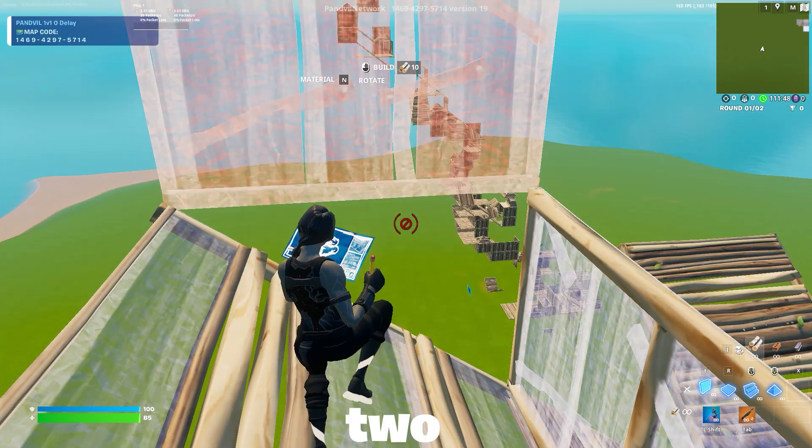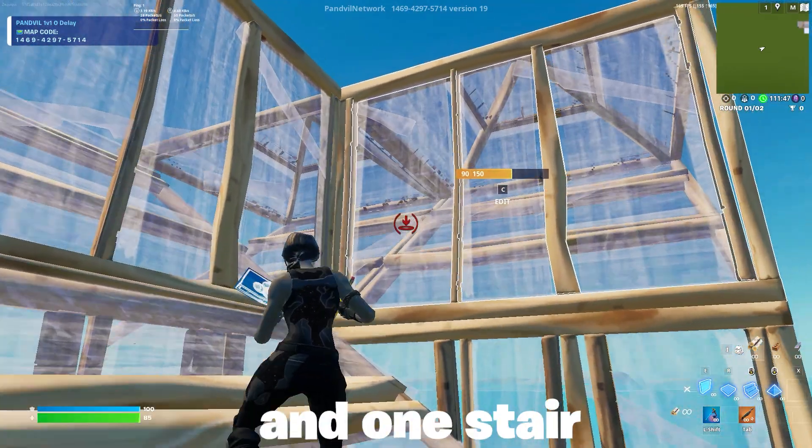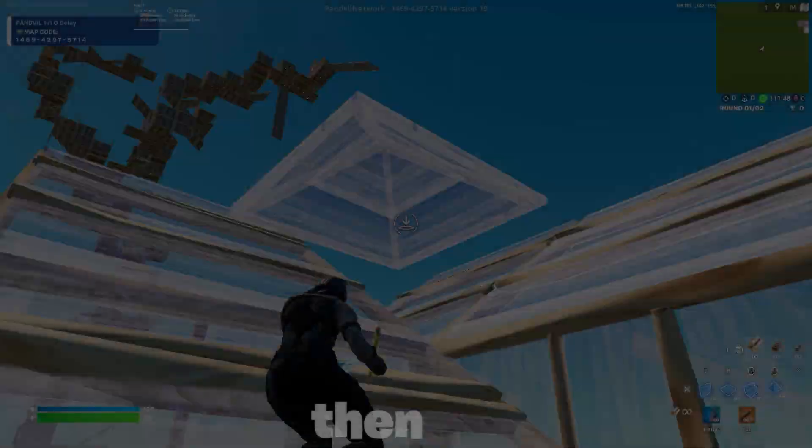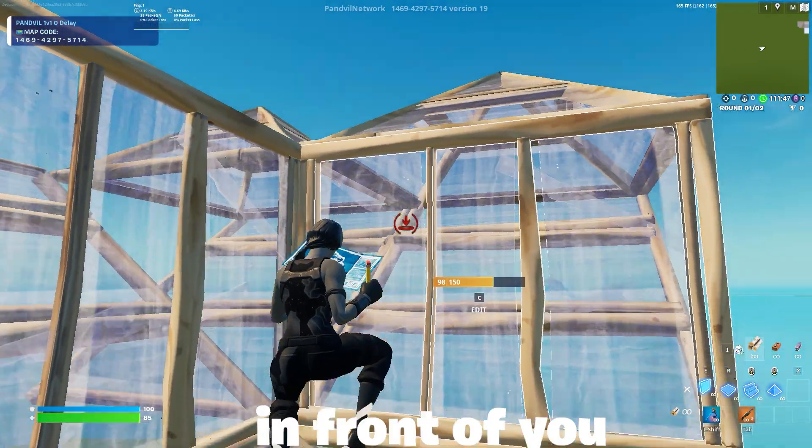First, you place two walls in front of you and to the right, and then you place a floor and a stair. Next, place two stairs on the wall to your right and one stair on the wall in front of you. Then jump and place one stair below you and two walls in front of you.